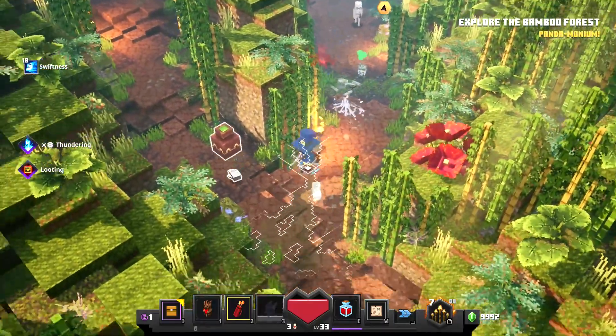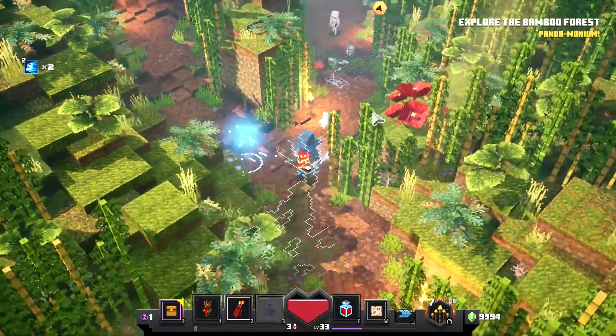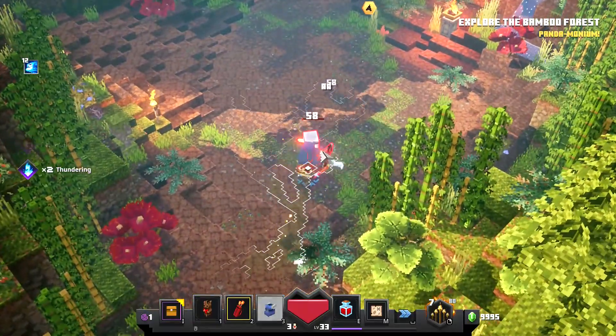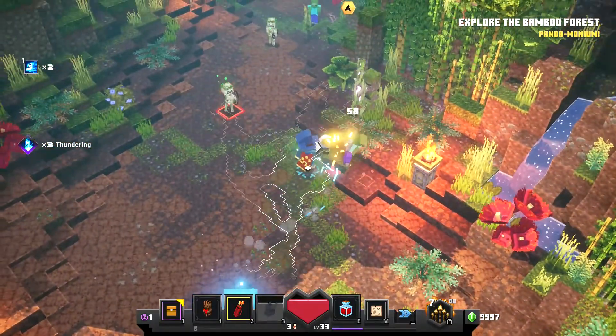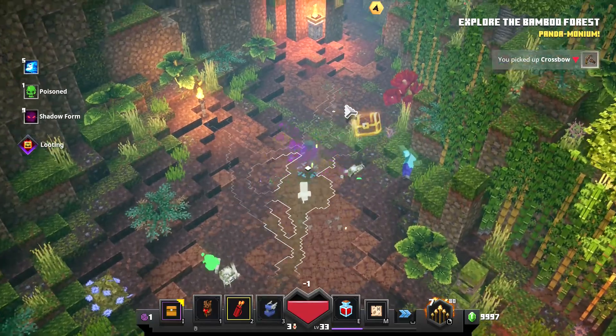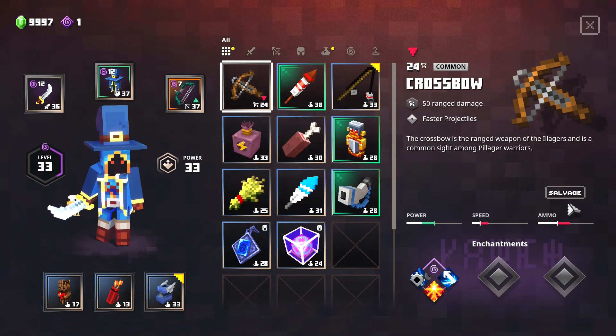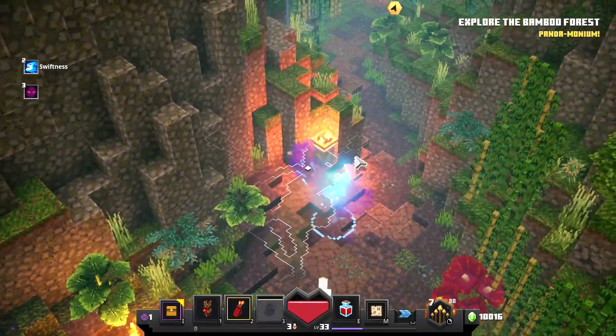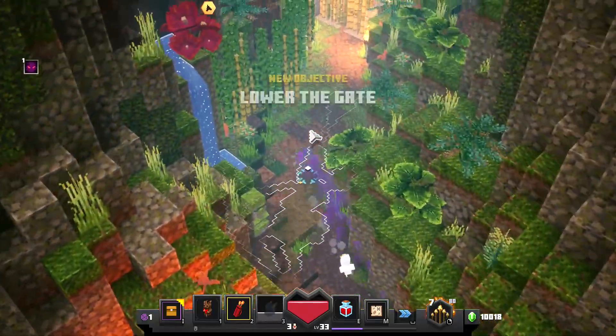I'm going to quickly get this — yes! I need the emeralds because I'm so close to 10,000 emeralds. Let me kill you and also kill you guys. Oh, a crossbow! Alright, I now have 10,000 emeralds — wow, 10,000 emeralds is a lot of emeralds, not gonna lie.